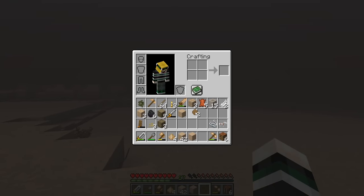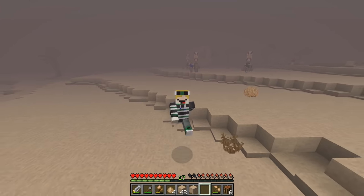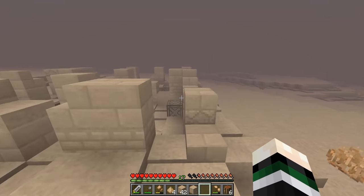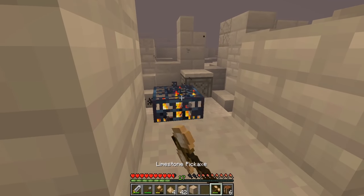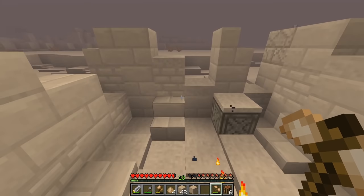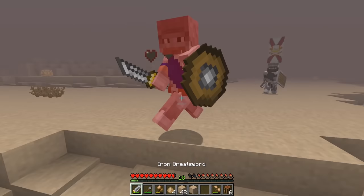After taking down a couple more minions I noticed I had these dirty coins in my inventory. I didn't know what they did — maybe they were used to trade with villagers or something like that. I still had a lot to learn, but I had a feeling the dirty coins were leading me to something.